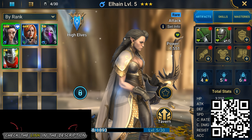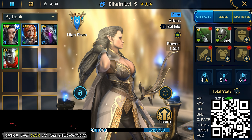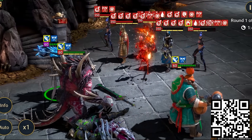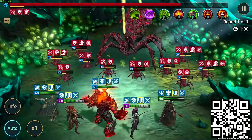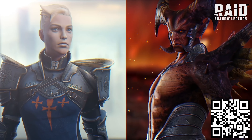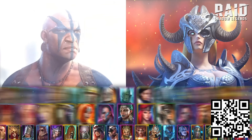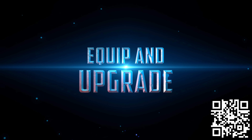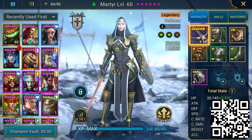Raid Shadow Legends is just like Magic the Gathering, except with more of these. Raid Shadow Legends has it all: dungeon runs, campaign battles, raid bosses, player versus player arena matches. There are over 500 champions with unique skills and hundreds of artifacts to equip them with. Raid Shadow Legends is all about strategy — why else would they have so many ways to customize your champions?